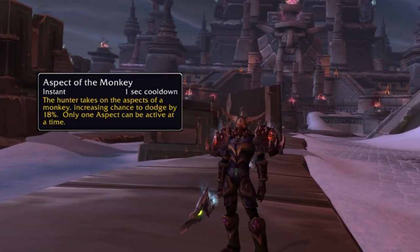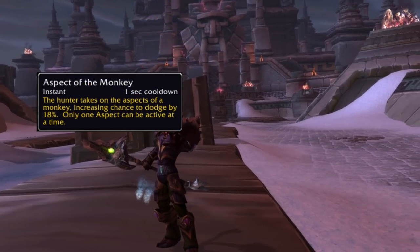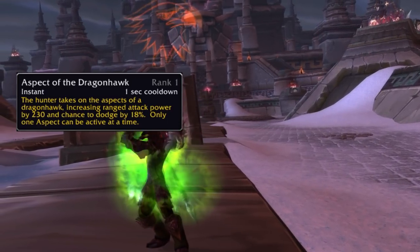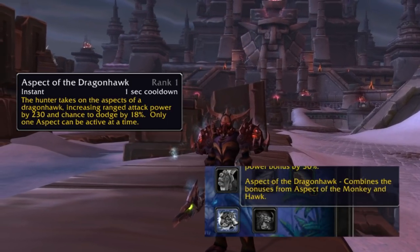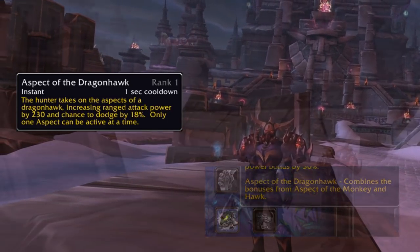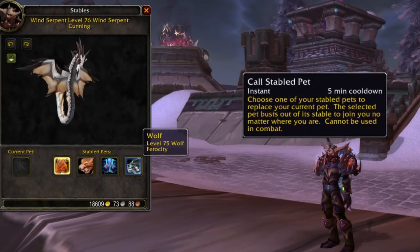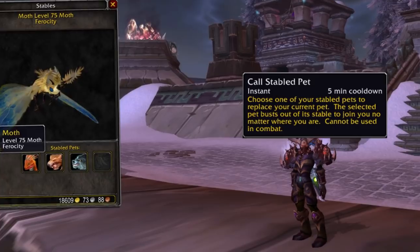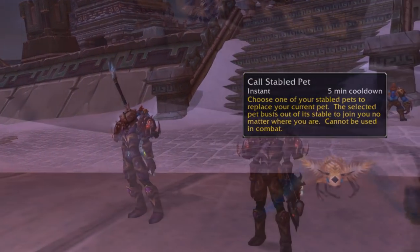First of all, Aspect of the Monkey has been buffed to 18% dodge. We also now have Aspect of the Dragonhawk, which essentially combines the effects of Aspect of the Hawk and Aspect of the Monkey. You'll also now have Call Stable Pet — every five minutes you can bring a pet from the stables without having to actually go to the Stable Master.